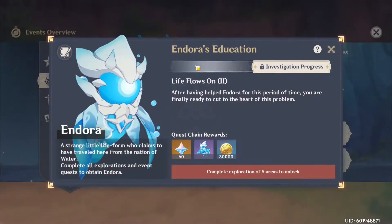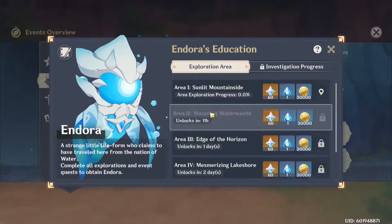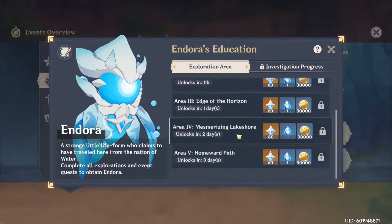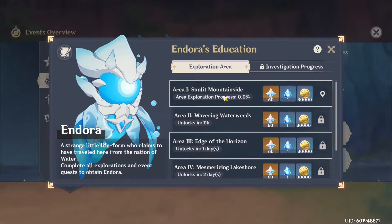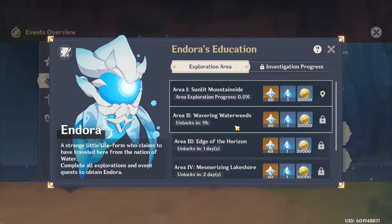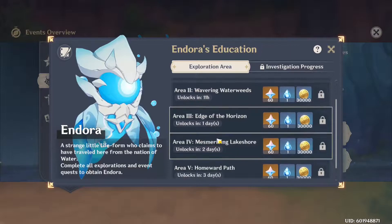Andorra is apparently a lodgefolk, which is some sort of being of water — we're not exactly too sure. That looks very similar to Rhodeia. We also unlock this mechanic where we have to explore five different areas and pretty much give Andorra these creatures so she can get stronger.